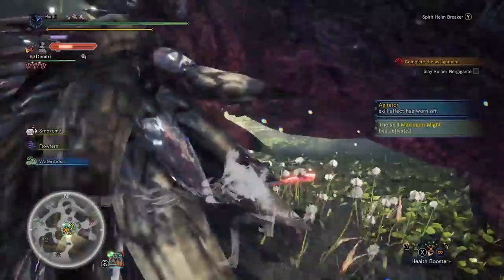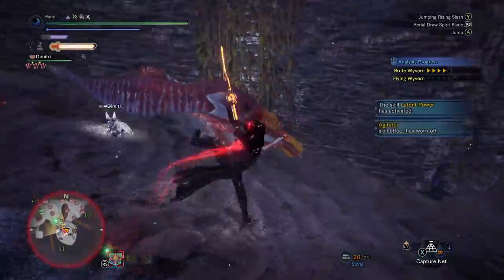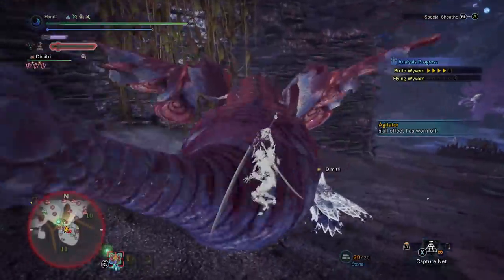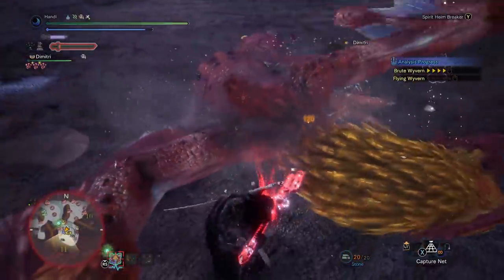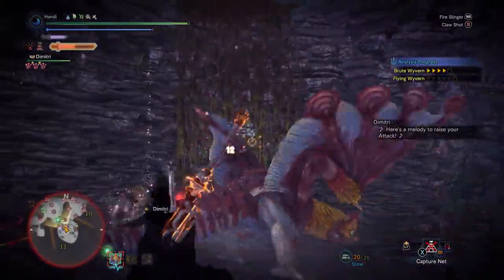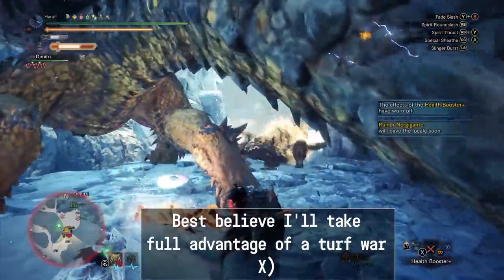Next we come to the mechanic brought about in Iceborne — the slinger burst shot. I can't tell you how many times I've gone through the spirit slash combo just to have the monster move and leave me pulling off a round slash in the completely wrong direction. Here's where that beautiful slinger comes in to save the day. Right before you let off that round slash, you can actually use a slinger burst shot in any direction whatsoever to get yourself back on track and land that round slash to jump up a level in your spirit gauge. Not only can it redirect you, but it can also stagger the monster if you have the right ammo in your slinger, such as thorn pods. The slinger burst has saved me countlessly already.